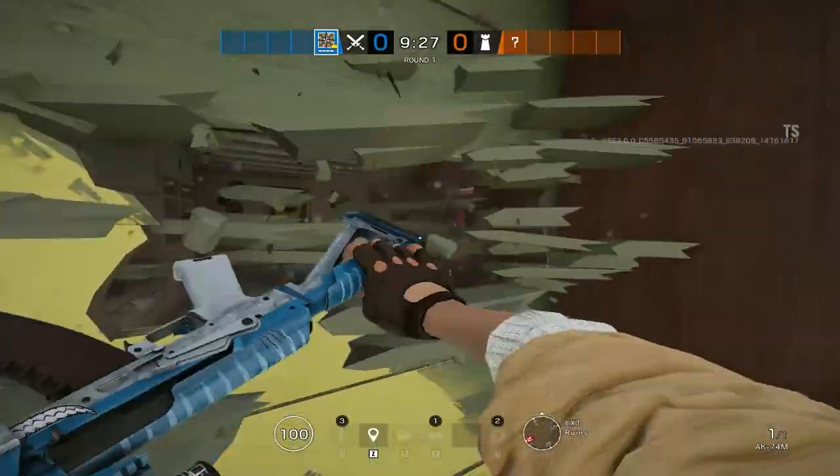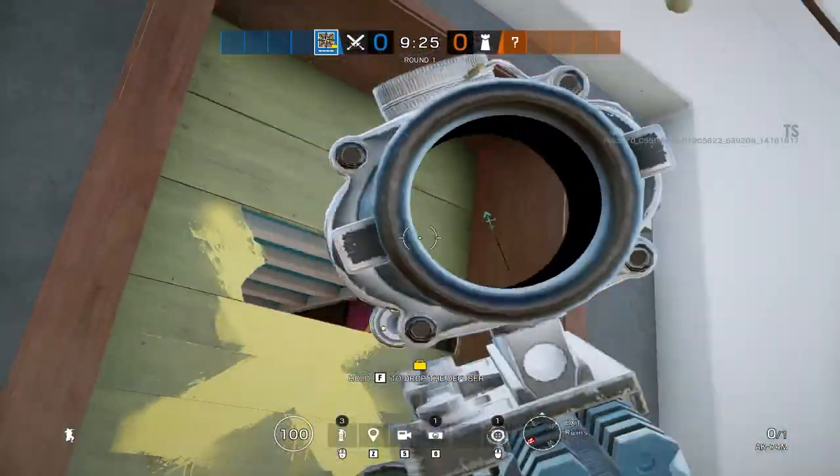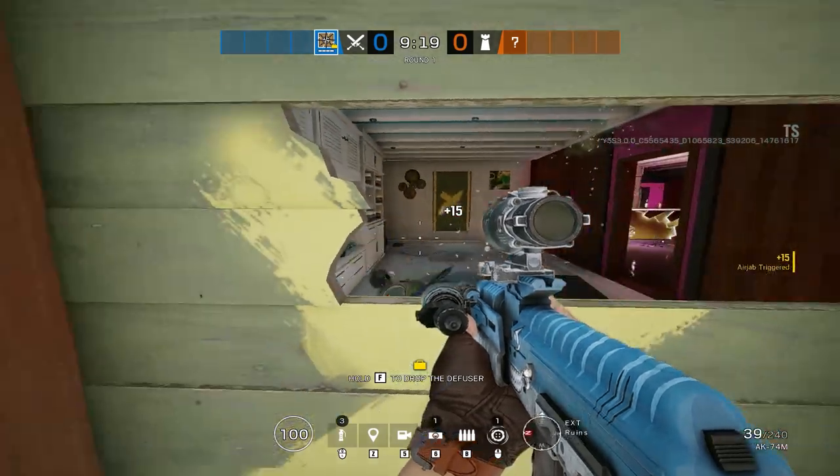Instead of placing an airjab on the outer door, place one on the inner door so that way if anyone tries to go to the window or the door, they'll get caught by the airjab.